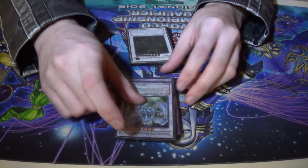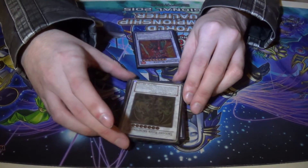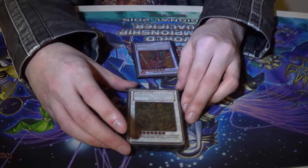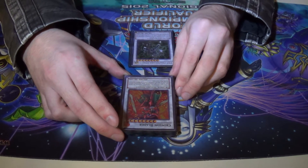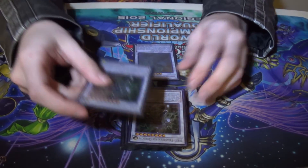Moving into the level 8s: Stardust Dragon, because it's Stardust Dragon. Thought Ruler Archfiend, because this is a deck that synchro summons psychic monsters, plus he's a really good level 8. Crimson Blader, because Cosmos is a thing. If it's not clear by now, I really don't like going up against Cosmos.